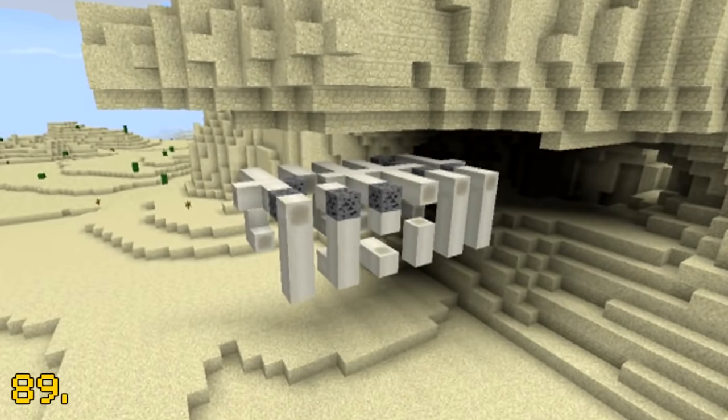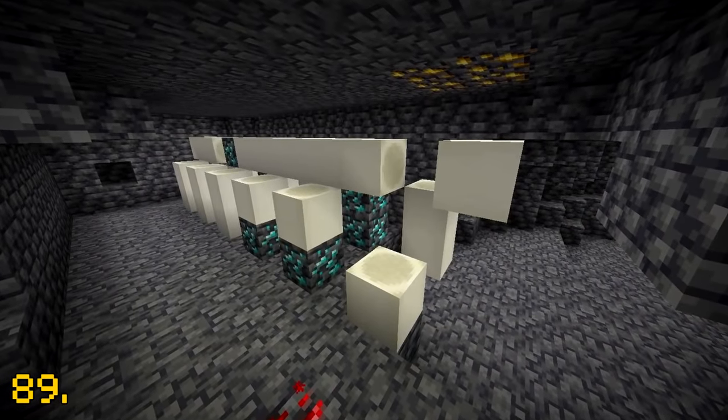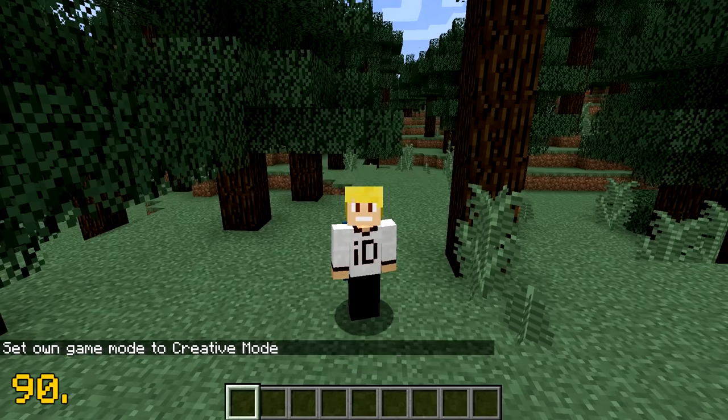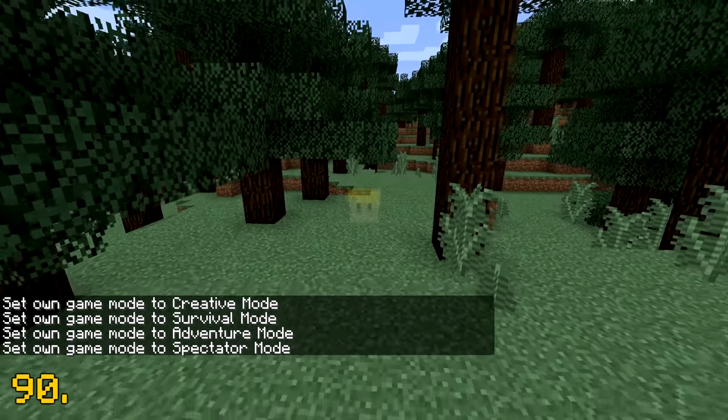Fossils are one of the rarest generated structures in Minecraft as they only have a 1 in 64 chance to generate per chunk. Pressing F3 and F4 on your keyboard allows you to switch between all the game modes in Minecraft.